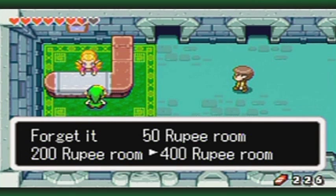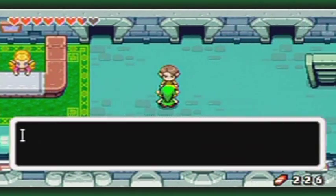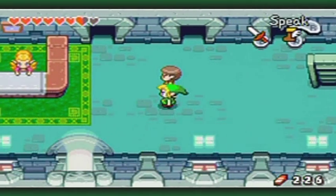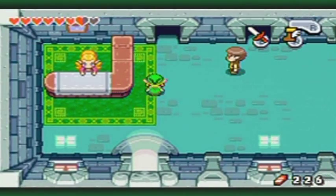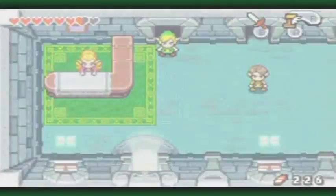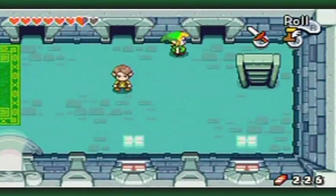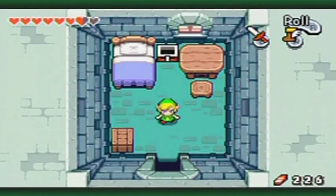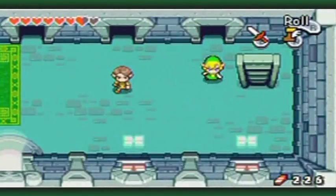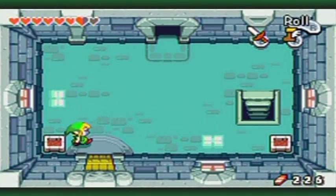You get some pretty good prizes from this, but I'll cover that a little bit later because I don't have the rupees to burn right now. I just want to show you what's around here. These are all the different rooms - this is the master suite that you get when you pay 400 rupees. I think that's like the medium room, and this is like the minimum room.